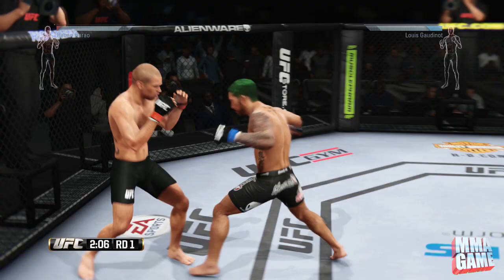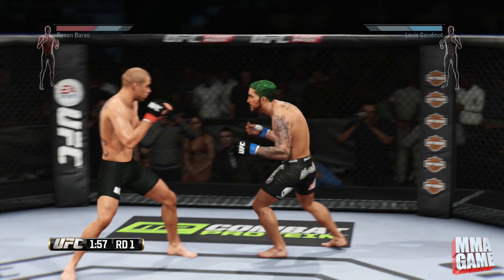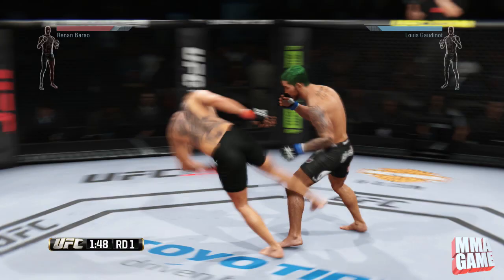His stamina is getting low, and that's not good for him. I'm starting to land some body shots, picking my shots, and looking for openings. He's backing up — I hit him with a couple of leg kicks. He goes for the flashy strikes.